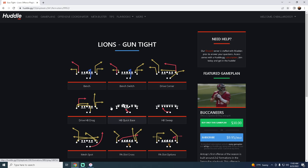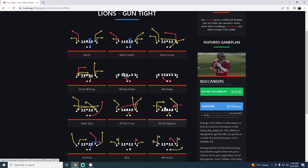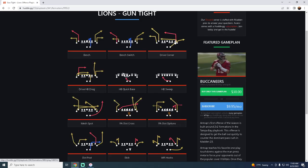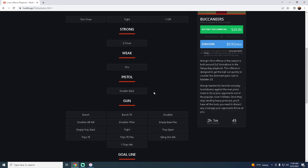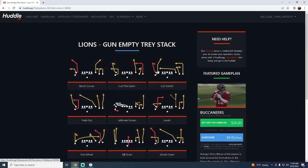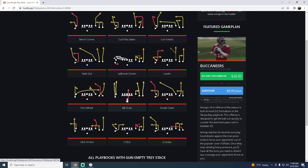Their Gun Tight is at least a top-two Gun Tight in the game. They have everything you need: PA Slot Options — a great one-play touchdown against most coverages — Slot Post, one of the best man-beating and blitz-beating plays in the game, Drive Corner with a speed-out route and a rounded post that gets separation against man, Bench and Bench Switch, Halfback Quick Base, Mesh Post, Mesh Spot. A lot of great plays in their gun compression formation. Empty Tray Stack is really good for beating man-to-man with Curl Switch, Post Wheel, and Fade Out.